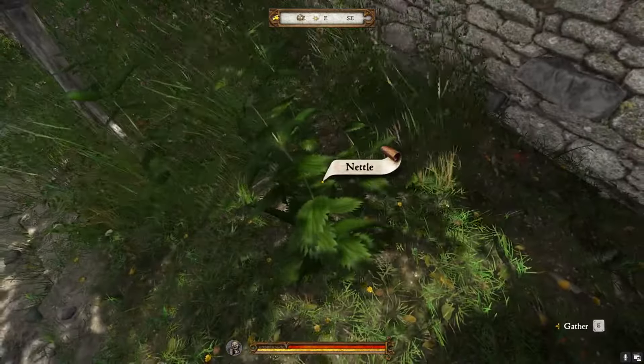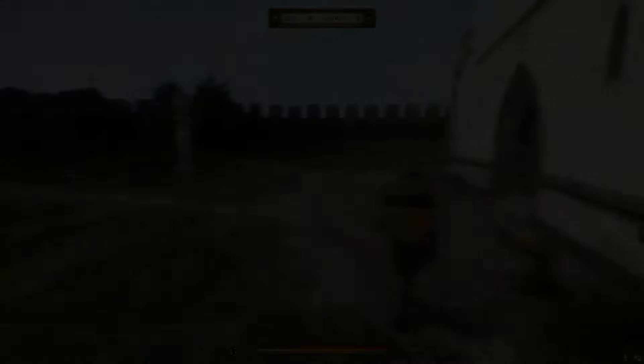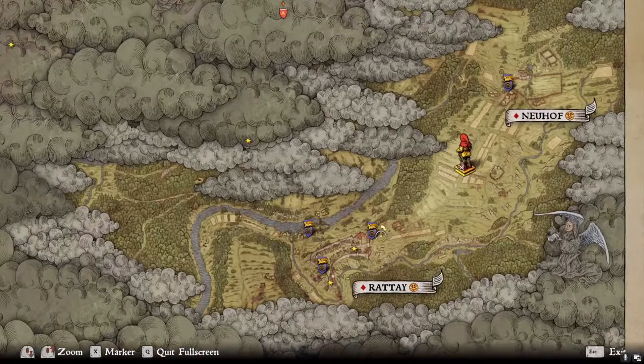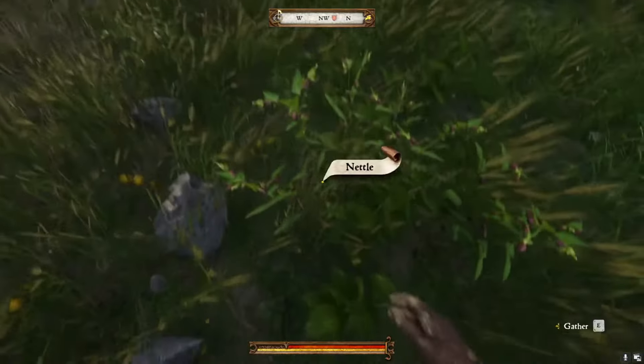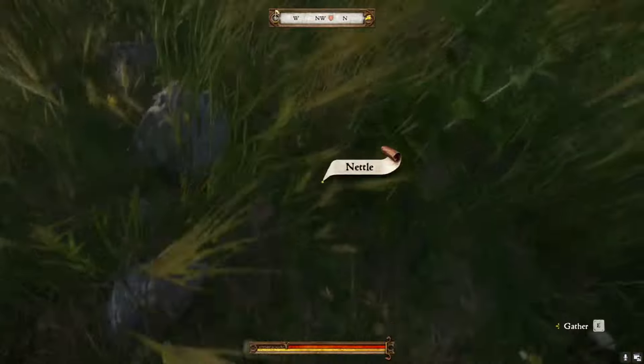Firstly, all you'll need is two Belladonna and one Nettle. Nettle can be found all over Rattay in alleyways and streets, and a large amount of Belladonna can be found in the field between Rattay and Neuhof. You can also find a lot of Nettle in the same field.